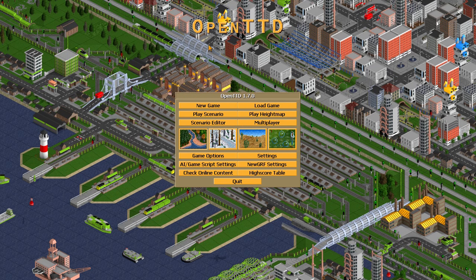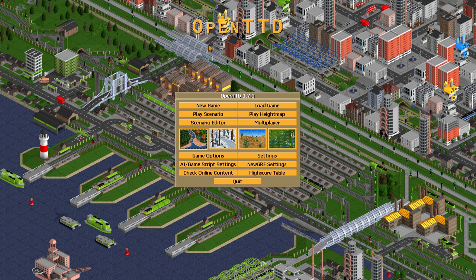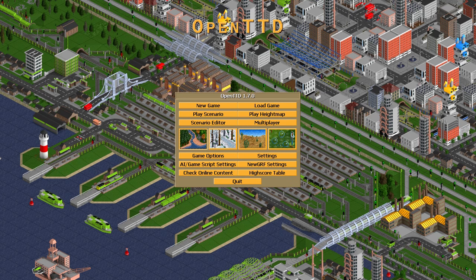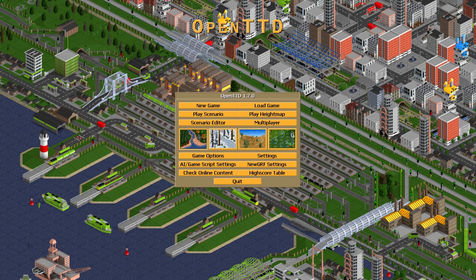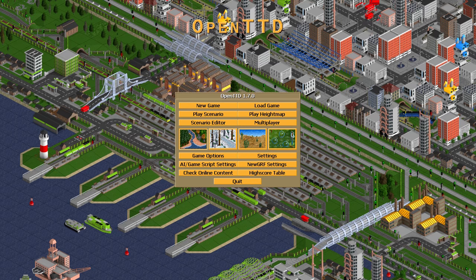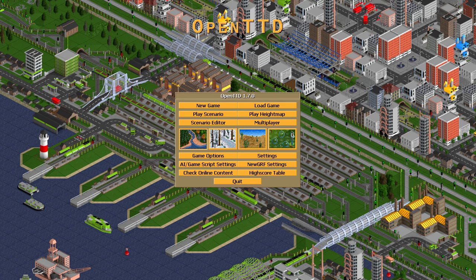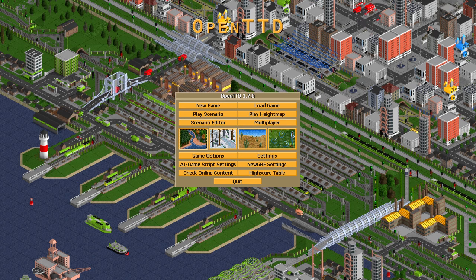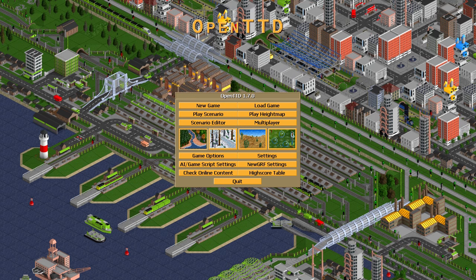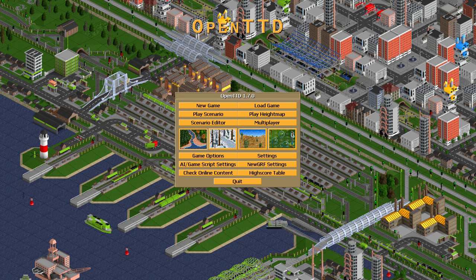Hello Open Transport Tycoon Deluxe friends and fans! I have some interesting news for you — for those who didn't notice: the Doom 1 soundtrack is now available as a bass music set for Open Transport Tycoon. Yes, that sounds a little weird, but this is possible since Doom 1 was set under an open source license in the end of the 90s, and someone on the OpenTTD official online forum — a user called FullyAutomatix — converted the Doom soundtrack to Open Transport Tycoon Deluxe.